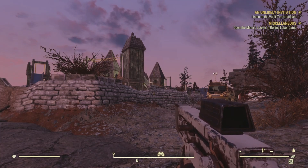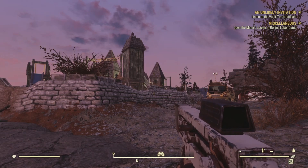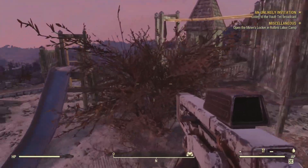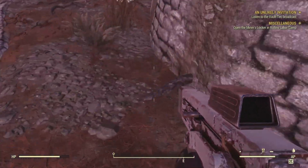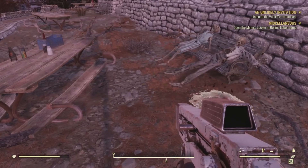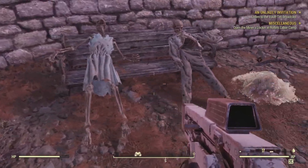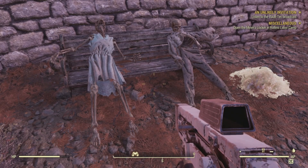Our first potential bobblehead is on the north cliff side of the park, near the flagpole, on the ground by the bench with two skeletons on it. The enemies you'll find here are bugs, so keep an eye out for that. Unfortunately, we do not see one here.